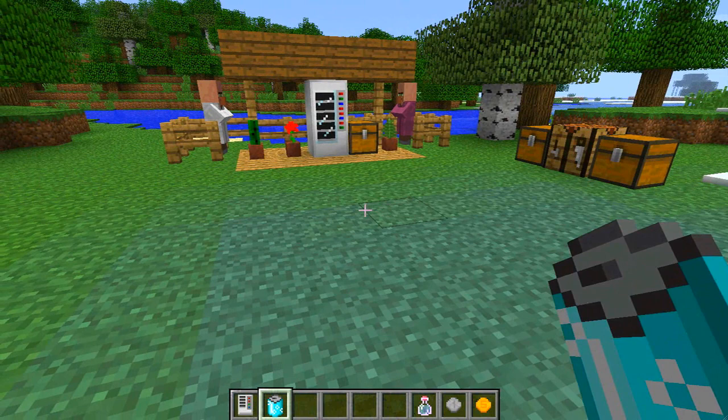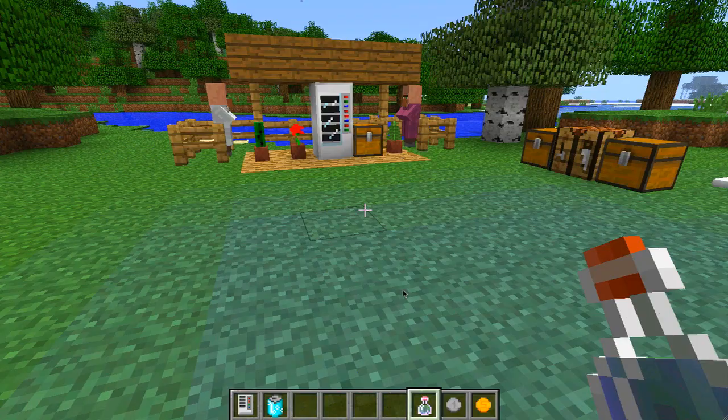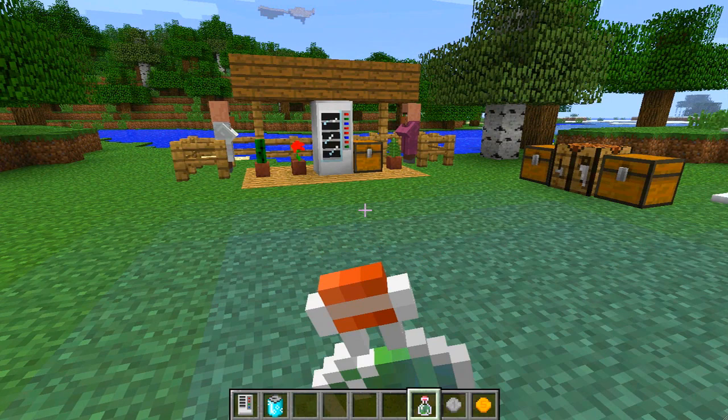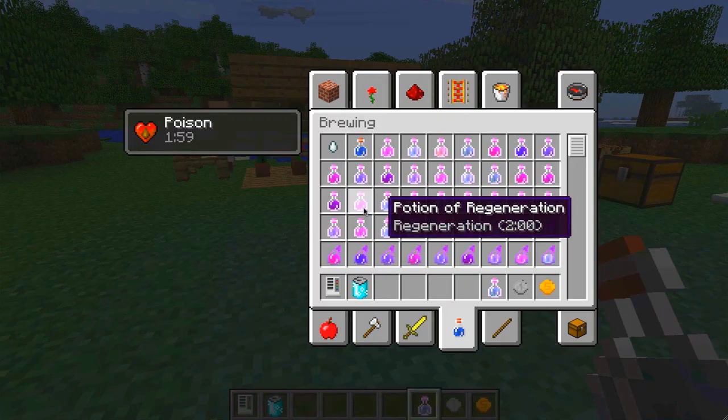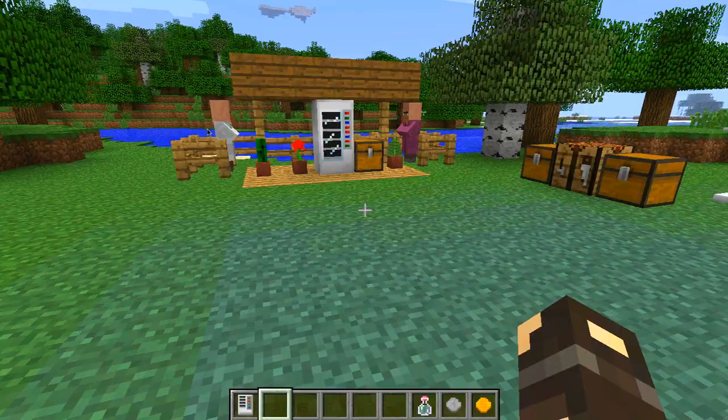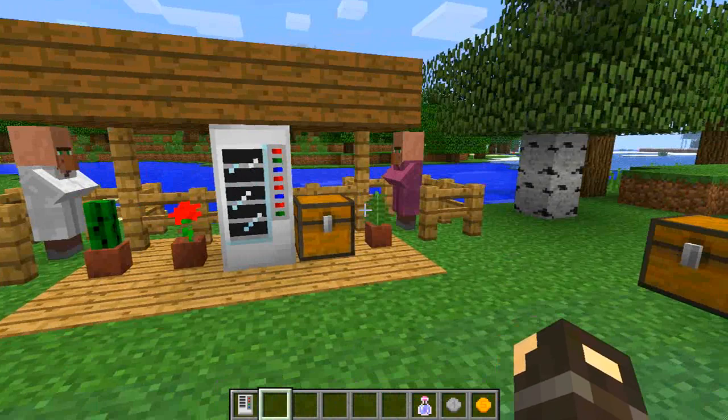I'm going to demonstrate it with a negative effect — we have a potion of poison here. If we drink it, you can see we are now poisoned for two minutes. However, if we drink Mr. Club Soda, it will disappear — and as you can see, the poisoning is gone. So that would be very useful if you encounter those nasty spiders that like to poison you. The Club Soda will be quite useful.